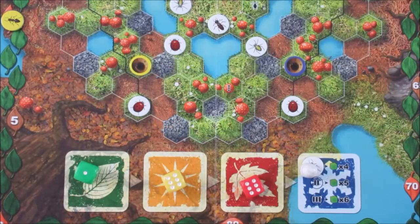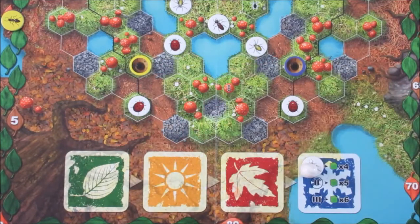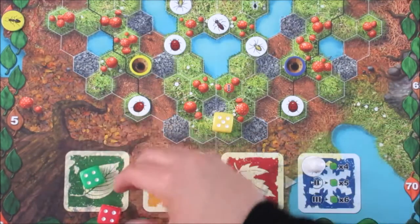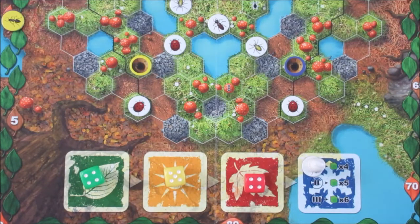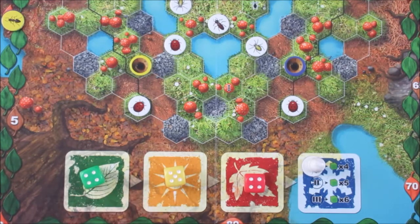I'm more interested in showing you this portion of the game board — this is the season track right here. You're going to have these seasonal dice, you're going to play three full years, and at the beginning of every year you roll these three dice. You place them where they belong: either spring, summer, or fall. You also have the wintertime to deal with. Basically these dice show you exactly what type of bonus you're going to get that season.